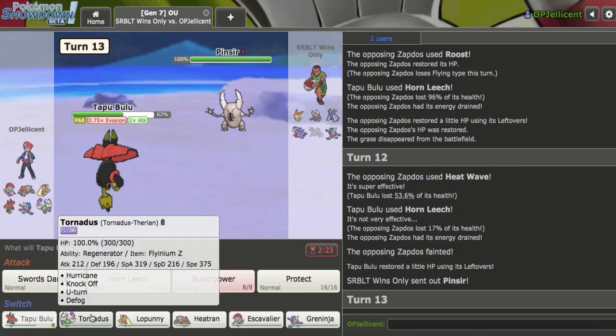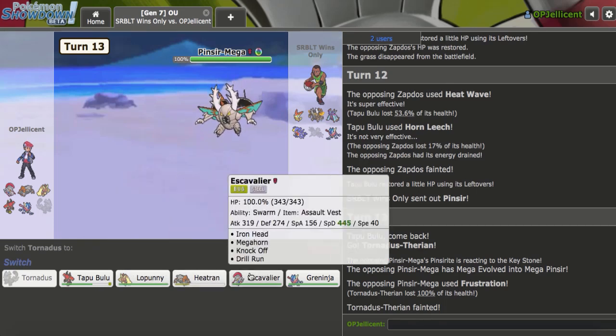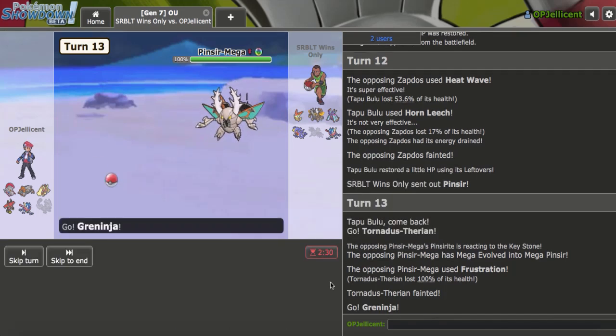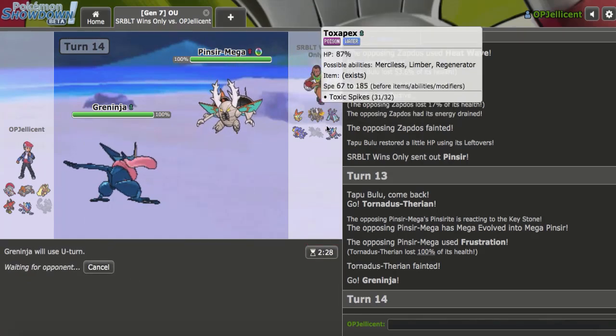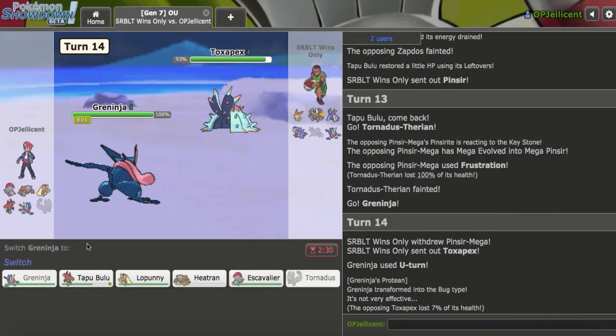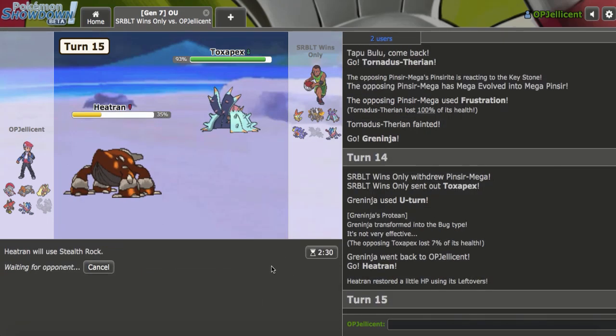I gotta switch out into something that doesn't allow them to set up for free. I'm gonna go hard Tornadus — I don't even care if they knock me out, as long as I'm not losing the game right there it's okay. Let's bring out Greninja now and just go right for U-Turn — they're gonna go to Tentacruel. Now that that Defogger's gone, I like the idea of getting up Rocks again. Nice.